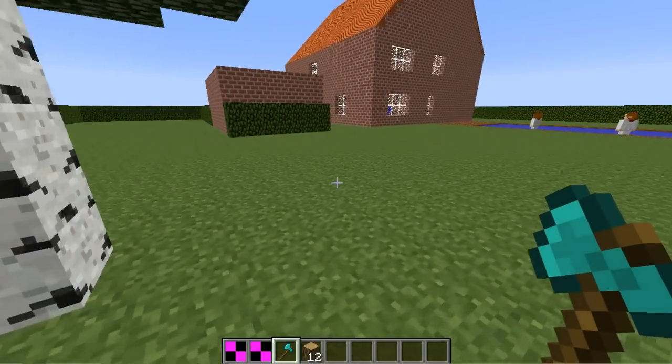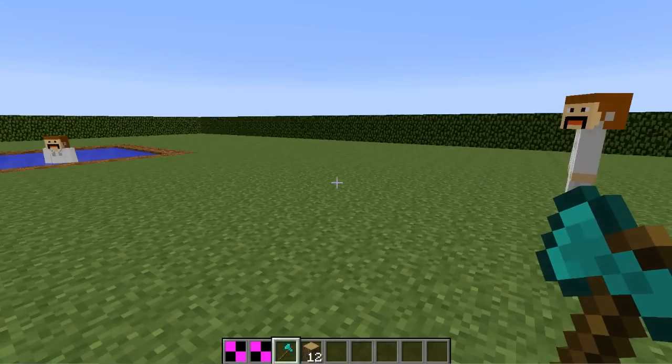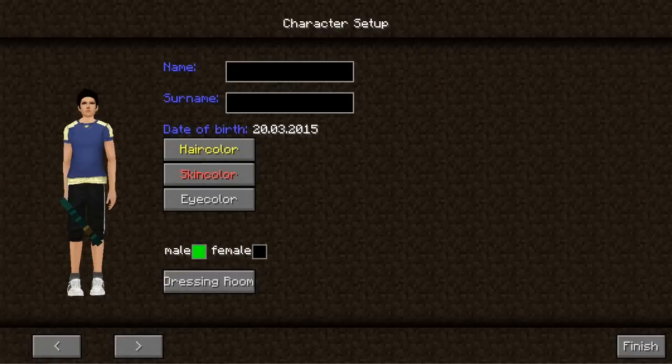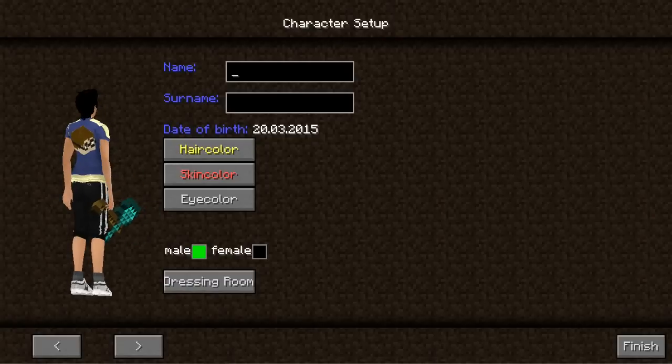The next feature is in the character setup — you just have to press L to use it. Press L and you can see the items also render in the hand of the character. My name is of course Mysterious Mods.